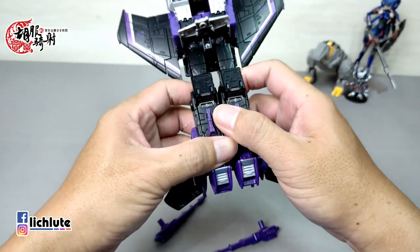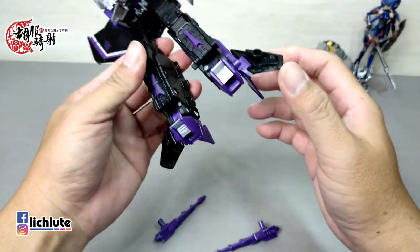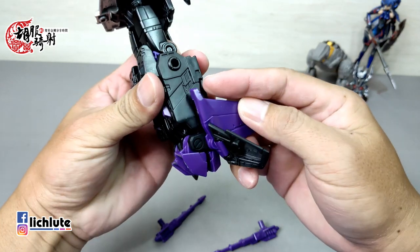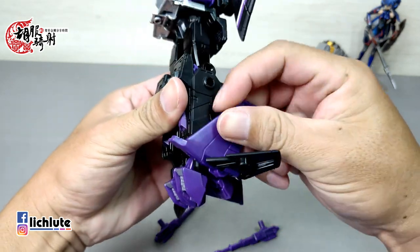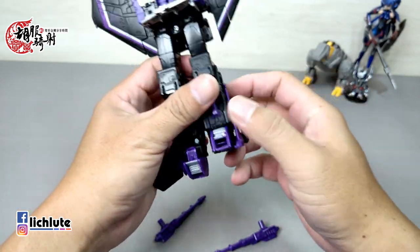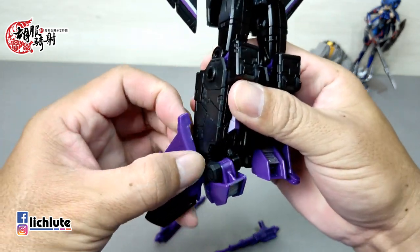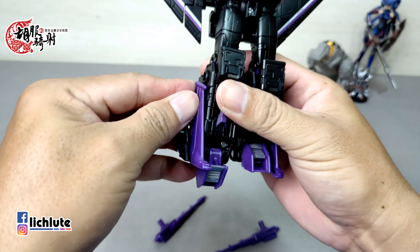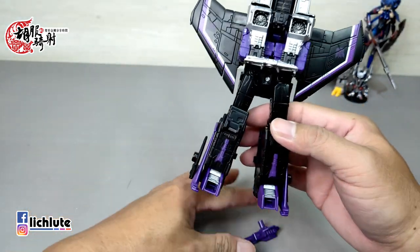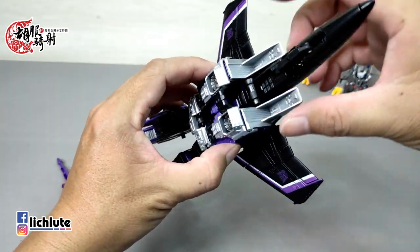首先让这个武器给取下来，第一个变形步骤先把翅膀从这个地方给做一个简单的拨开，然后向上翻折上去，这里稍微错位一下就可以了。如果太往侧边掰的话这个翅膀可能会脱落。以我手上这两个家伙来说，这个Skywarp感觉变形起来比较安全一点。这个地方掀开之后往下面稍微错位拉开就可以把腿部给整个拔出来，拔出来之后两腿再做一个稍微的扭一扭就可以把腿给打开，脚掌、脚尖跟脚后跟直接翻出来，腿部的变形就算OK了。